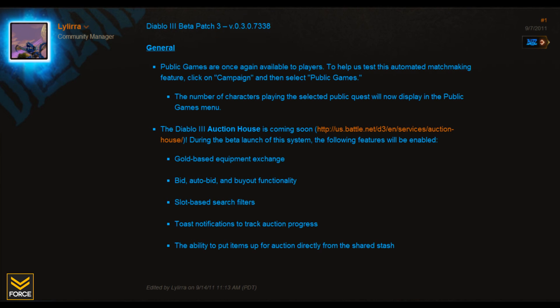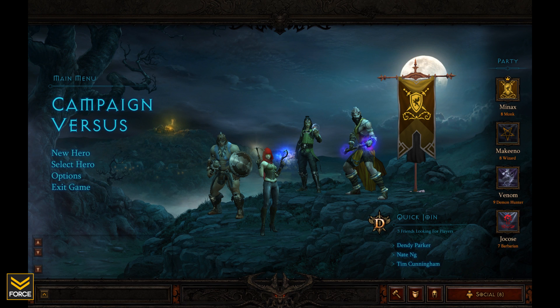During the middle of the week the Friends and Family beta did receive its third patch, which introduced the public game system to Diablo 3. This is a matchmaking system that will allow you to quickly and easily find partners to assist you in the campaign mode of the game. Certainly a great tool for anyone who is playing and doesn't have any friends online — if you are looking for partners to assist you in the campaign, this will be the best way to do so.